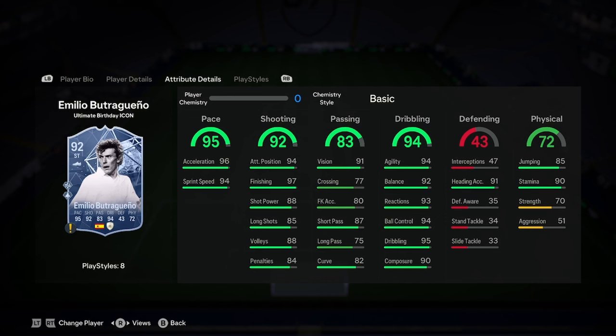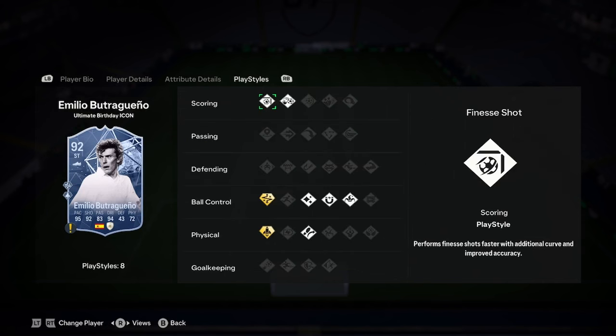Look at these stats boys — fucking insane. Stupidly good pace, stupidly good shooting, passing is okay. Dribbling's insane, oh my god. This looks like it would be the best winger in the game, to be honest, if he could play there. Good defending, decent physicality.